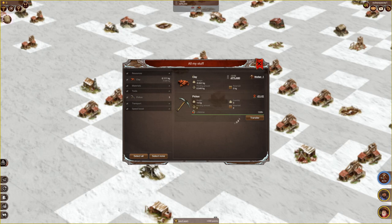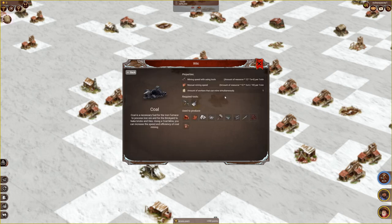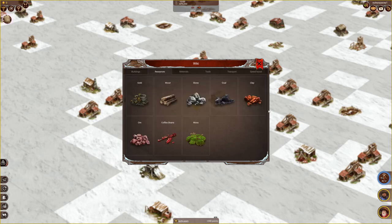Then 'All Your Stuff' is where you have an overview of everything in your storages across different land patches, your workers' backpacks, and so on. Finally, the most useful feature for a new player is probably the wiki. It's pretty much imperative that you check it out if you're just starting on Prospectors, because it contains a lot of helpful information about pretty much everything. With resources, for example, you can see what they're used to produce, what kind of tools they require, and many other things.